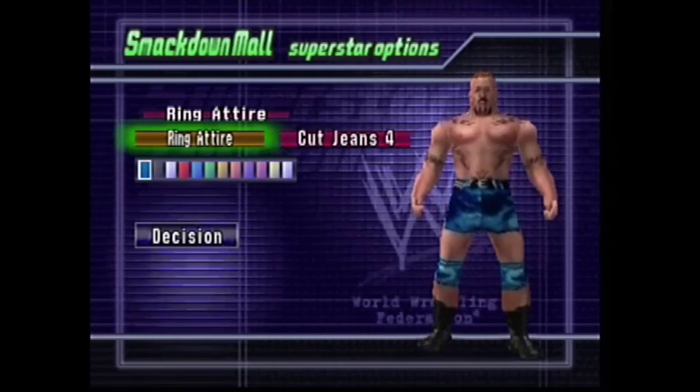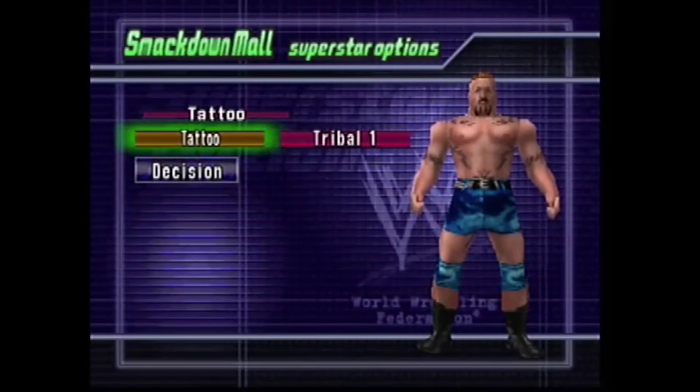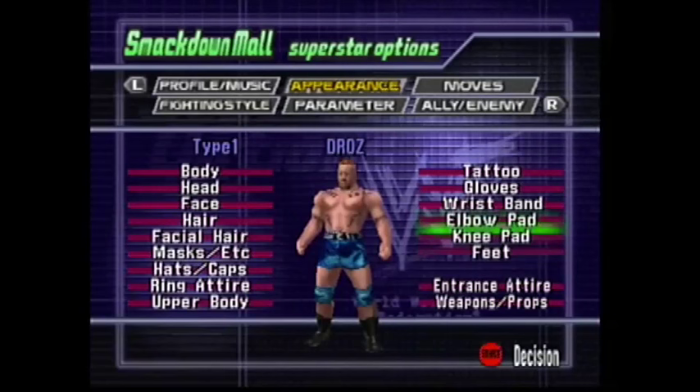Ring attire: cut jeans, exactly the same jeans he wore in WrestleMania 2000. You can get that in the SmackDown Mall — the text is yellow, which means you have to buy it. Same thing with Tribal 1 — that's Draws' signature tattoo. He was all tatted up, he had a pretty cool tattoo design. Knee pads: jump tie-dye.